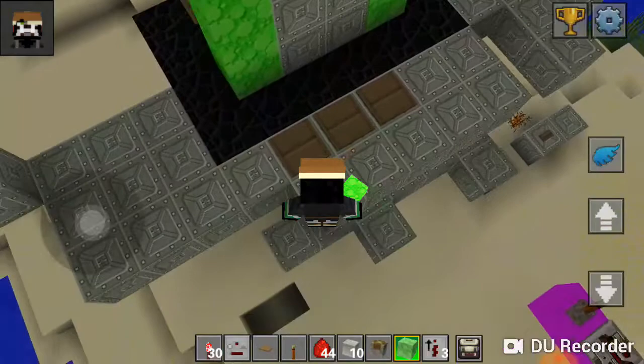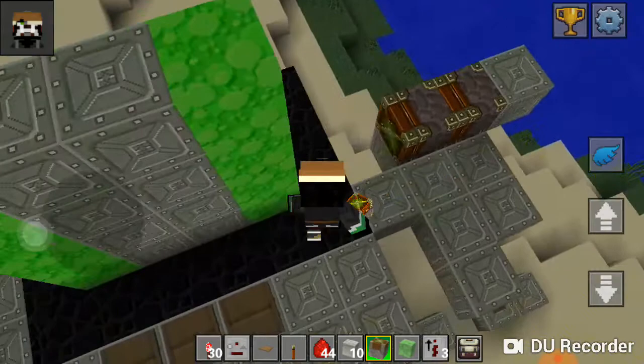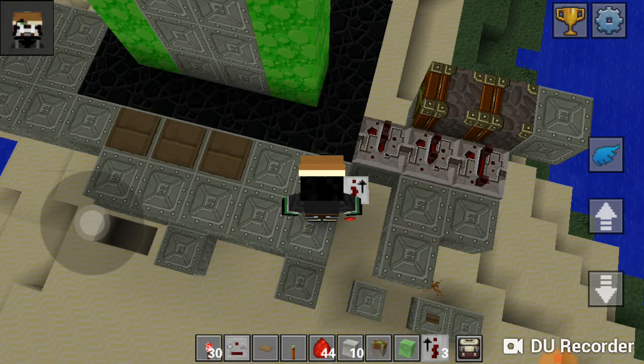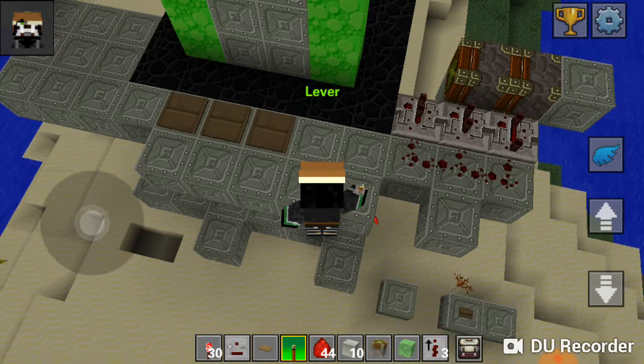You can see the pressure plates I have laid out — if you want any screenshots, take them. So let us start with our double piston extender. We are creating a very basic double piston extender using the four-tick, two-tick, and one-tick formula, and you guys can see it works very nicely.